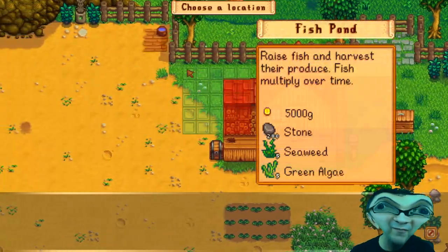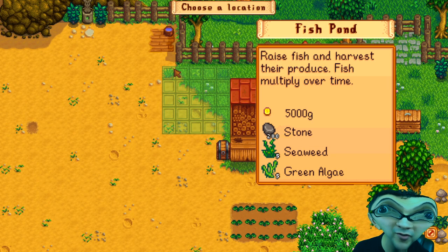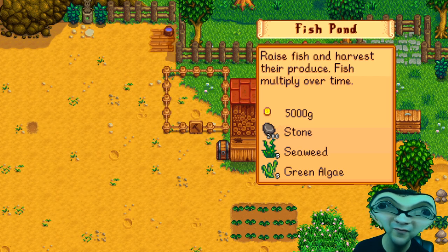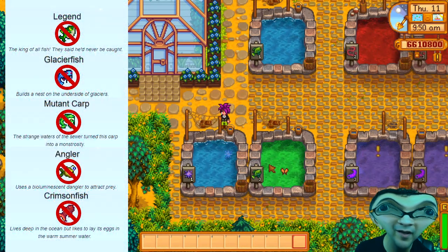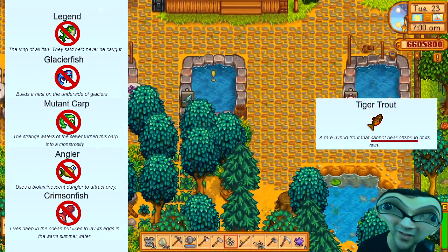Fish ponds are a new 5x5 building added in patch 1.4 that allows you to multiply fish and harvest all eggs. You can put most fish into a fish pond as well as some beach foraging like sea urchins and coral. There are some fish you can't put in a pond, and one fish — the tiger trout — that cannot reproduce in a pond.